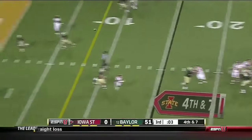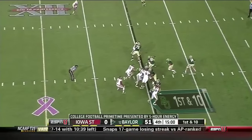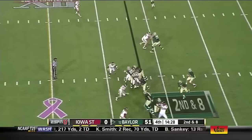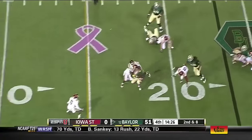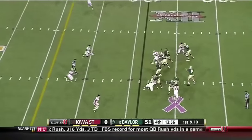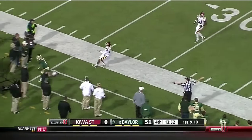Fourth down — they're going for it to the end zone, incomplete. He's at the quarterback position — almost 200 yards by himself. They get the ball back to your offense — Bryce Petty. They're not receivers.